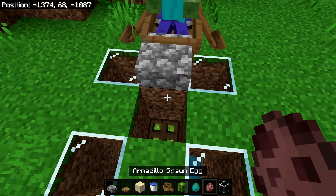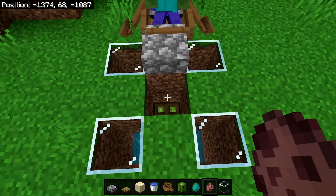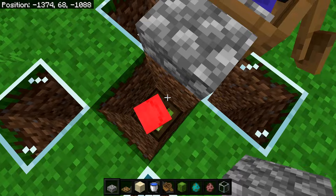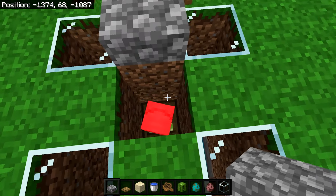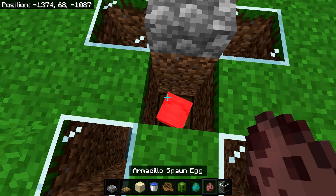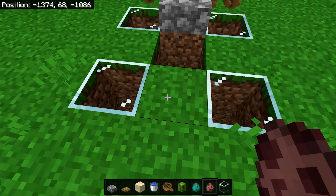Once your zombies are in place, you need to get yourself some armadillos, which you can easily get from a savannah biome. Bring a minimum of two armadillos over and place them inside. They should instantly curl up into a ball and start taking damage because of the zombies being nearby. In their curled-up state they don't take any damage from the cactus — that's why this farm is fully infinite. You can breed them with spider eyes; I recommend 5 to 10 armadillos, but more than that may cause lag from the silverfish spawning.